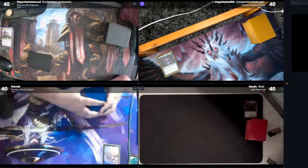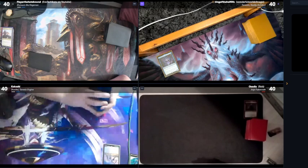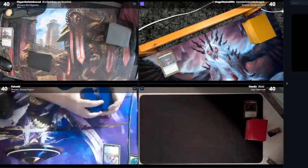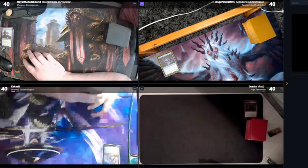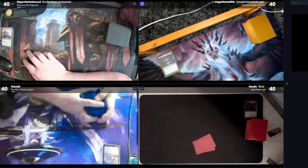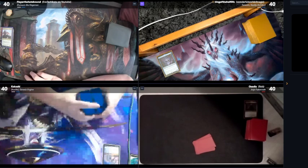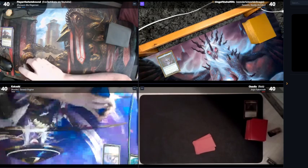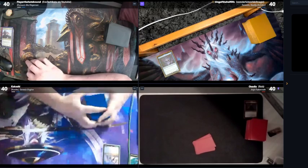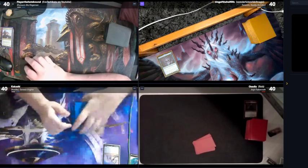I have around two proxies in here — literally Mana Crypt and Gilded Lotus. My proxies, if you'd like to know, are Intruder Alarm, Shocker Retriever, and an Aether Flux Reservoir. It doesn't have any tutors in it though, so it's all up to draw — literally, it's all up to draw. Are you gonna kill us with Worldgorger Dragon?